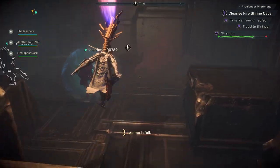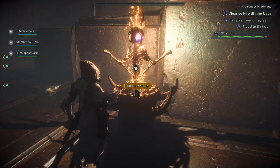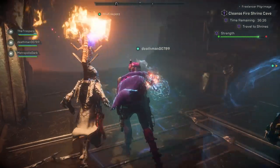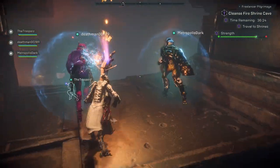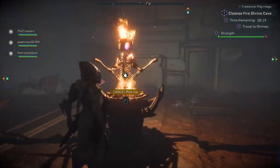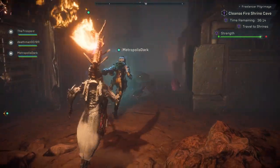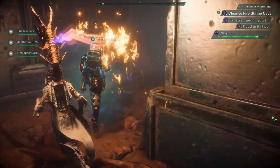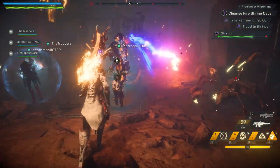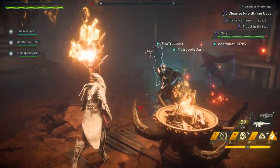If you are the person carrying the torch, you can't run, you can't strafe — you can jump, but that's about it. You can shoot your gun and defend yourself, but you are grounded, which is an interesting mechanic we haven't seen in Anthem before. Once you place the torch in the shrine, it regains all of its strength. As you're walking through the areas and it's lighting the way, it is losing strength, so you want to make sure you're getting to the right locations as quickly as possible.